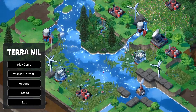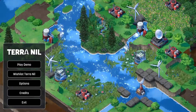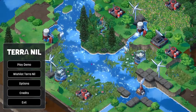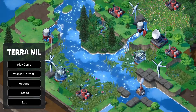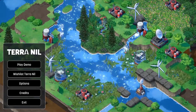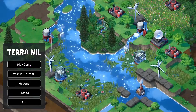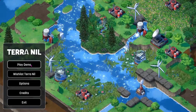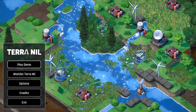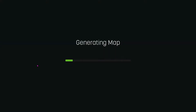Good evening, this is DeNerdsTheHuman and welcome to Terra Nil, a beautiful reverse city builder really. You're going to take a horrible wasteland and turn it into something beautiful once again. It's a lovely little idea, and at the moment very much in early access demo form, so there'll be a bit of polishing up to do. I'm sure we'll be wanting to see how this one turns out because this is a wonderful little game. So let's get started and see what it's all about.